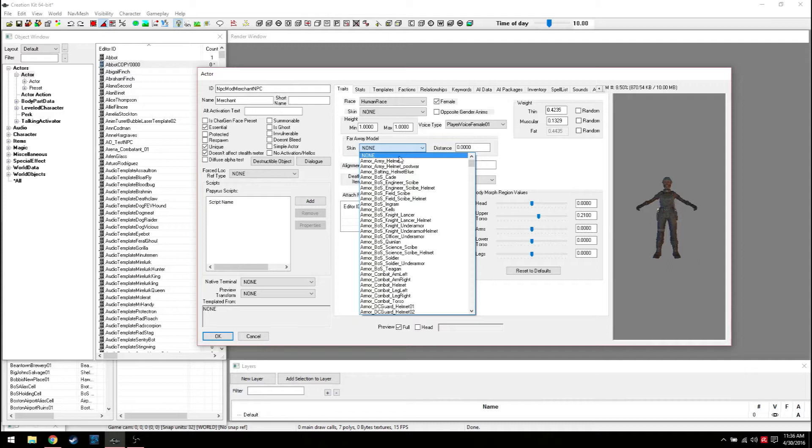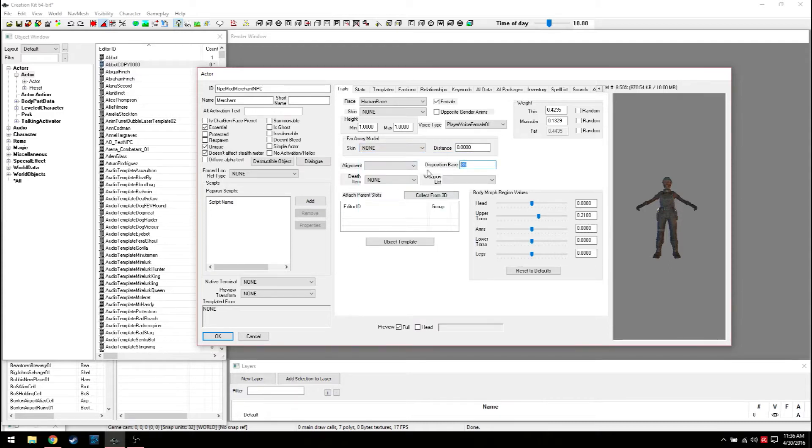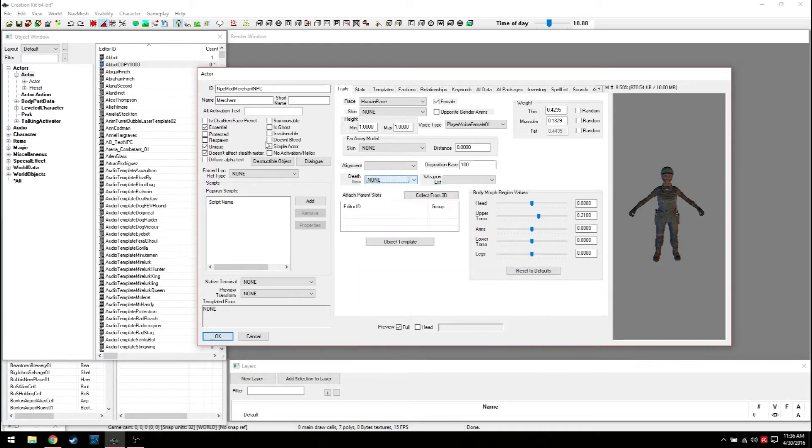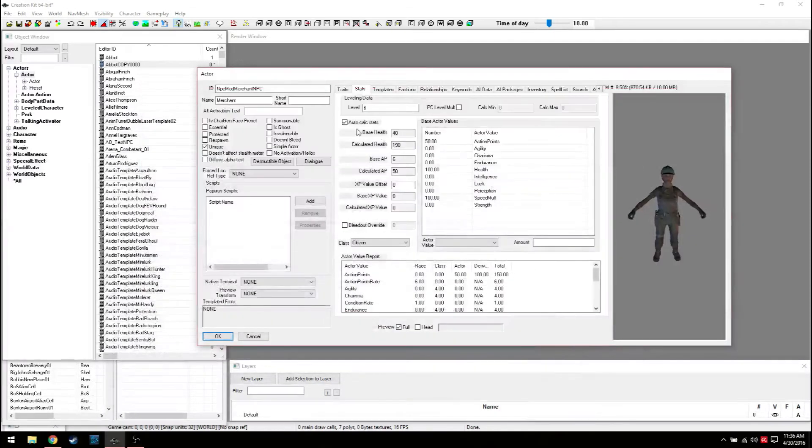Skin we'll leave blank for now. Disposition is basically what their facial expressions are going to be towards you. If it's at zero, anytime you talk to them they're looking at you with disgust. If you put it to 100 they'll have a smile on their face. We'll leave it at 100. Weight is obviously body size and type. Death item is what they generally have on them to loot when they die - we'll leave that at none since they're essential.